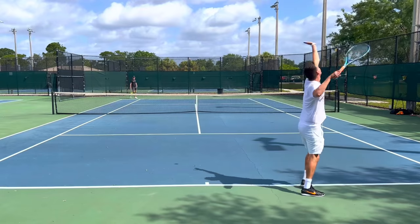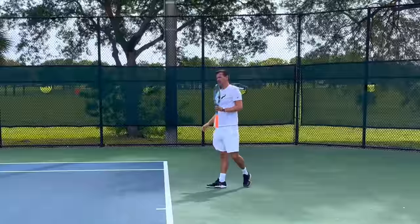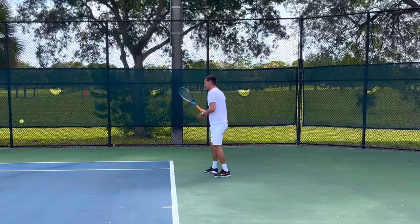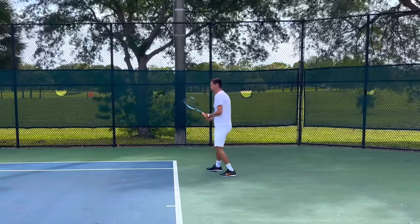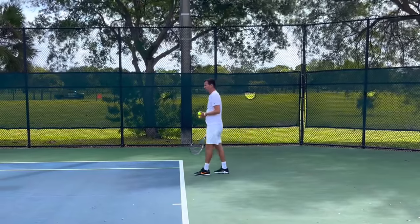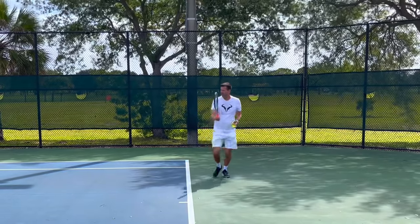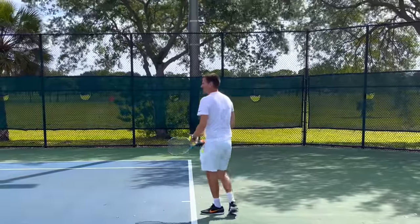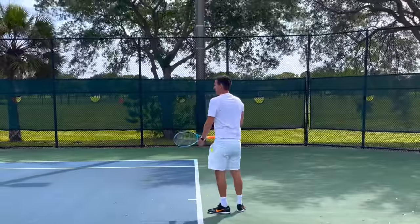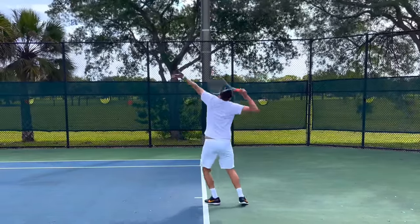Step number one is playing more pushers and getting used to that game style. Step number two is understanding shot selection. Pushers will give you balls that you shouldn't try to hit winners on — that's the tricky thing. For example, balls in the half court that are low: you shouldn't try to hit those for a winner because you're going to miss and self-destruct. What you want to wait for is what high level players wait for — a high ball that sits in the middle of the court.